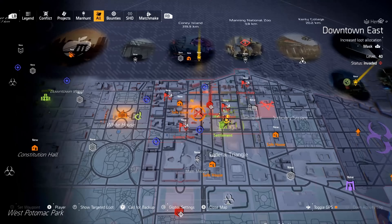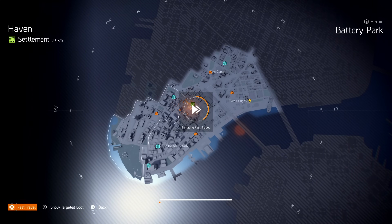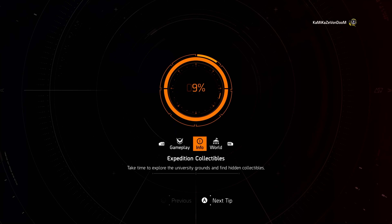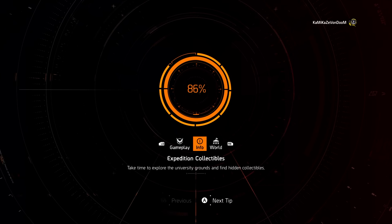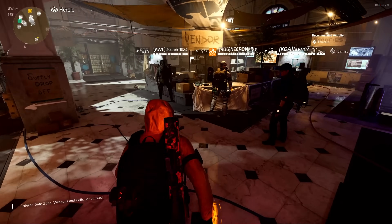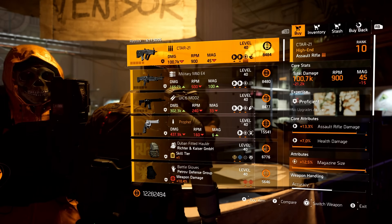And that is it for Washington D.C. So we're going to finish up in New York City. That leads us with our last two vendors: we have Marco at the top of the escalator, and then we have Roy Benitez just outside. The Vector 45 is really good, and that 1886 with Determined and Damage to Targets out of Cover is insanely strong. We've had some good items this week.